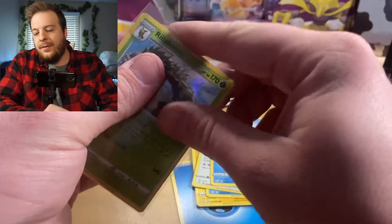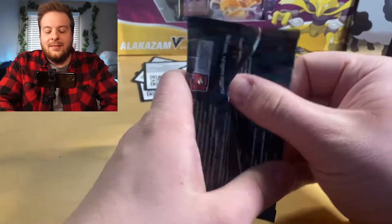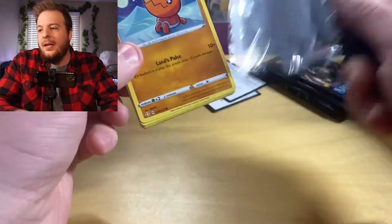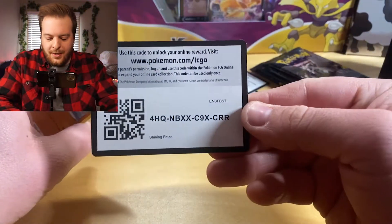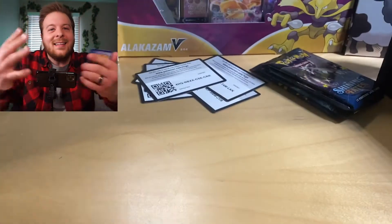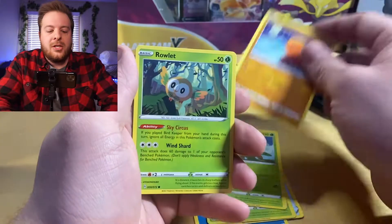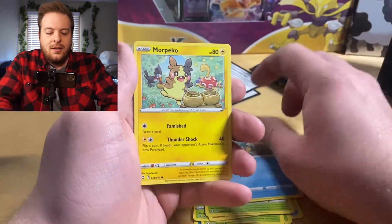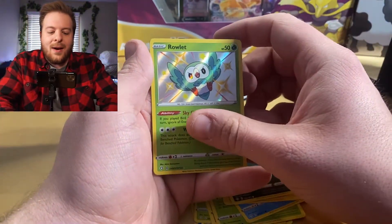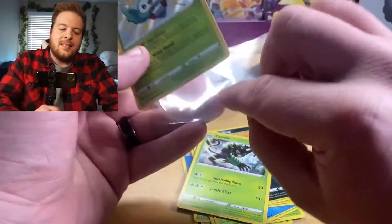I mean, we're almost halfway through, so it's not like it's over. But we're definitely feeling it. Let me know how your guys' pulls have been — maybe they've been amazing for you. Hopefully mine start picking up here a little bit more. Code card. One, two, three, four. Water energy, water. We got it. Team Yell Grant, Thwacky, Tropius, Trapinch, Rowlet, Trudel, Morpeko — there's like a Morpeko in every single pack — Koffing. Oh, Shiny Rowlet! And a Zarud again. But we take the Shiny Rowlet all day long.